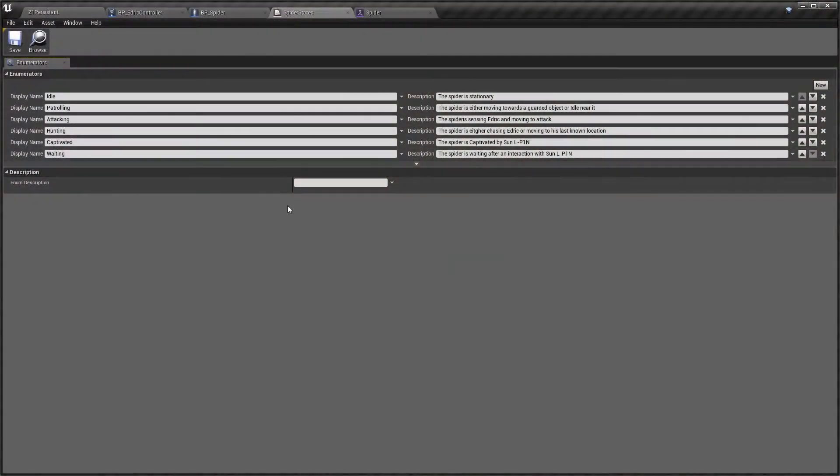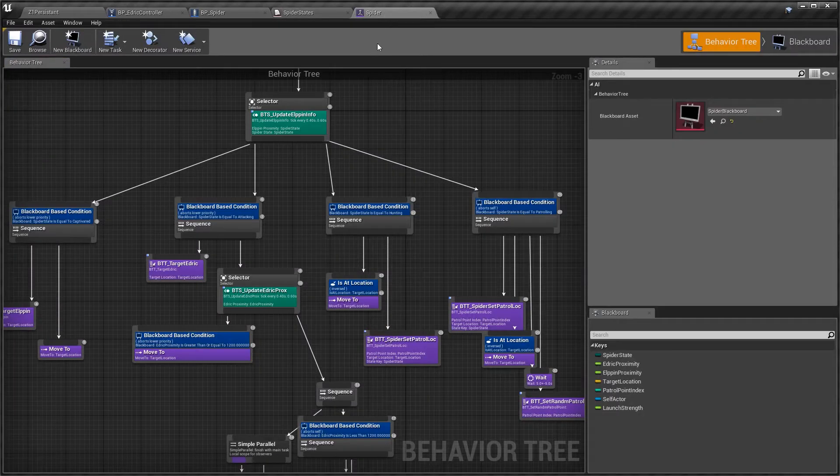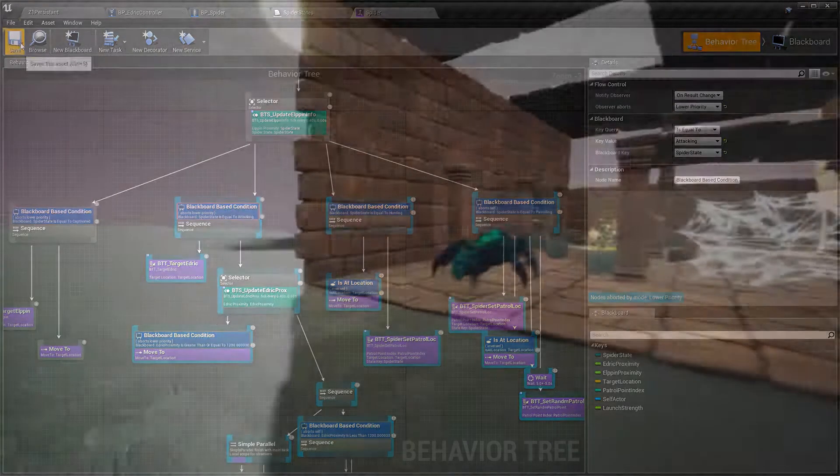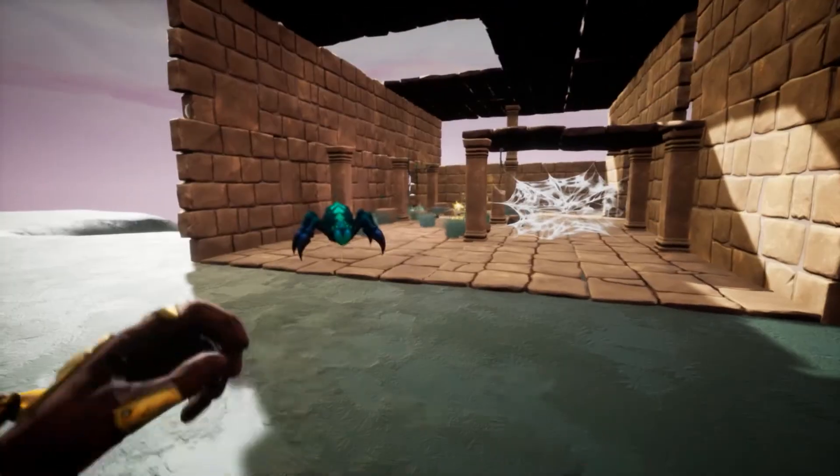The spider's behaviour is fairly straightforward. We use an enumerator to delineate a handful of states which are used as conditions in the spider's behaviour tree to run specific behaviours. The most notable of these are patrolling, hunting and attacking.